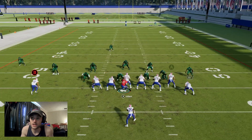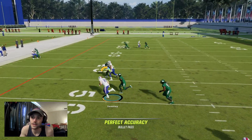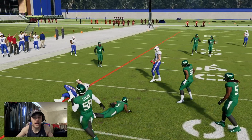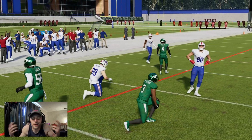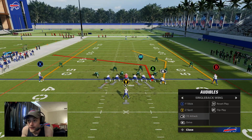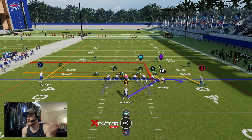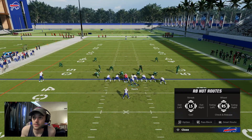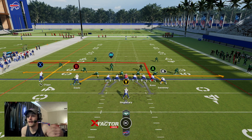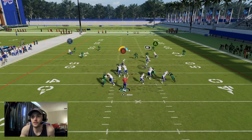You can switch it up — instead of dragging and running mesh every time underneath, throw Gabe on a streak or throw your outside receiver on a streak to stretch the seam, which might get you more free yards. Drags are really tough to stop unless you have a hard flat defender out there. I like to run basically mesh out of this blocked single back set. All these plays are super simple.